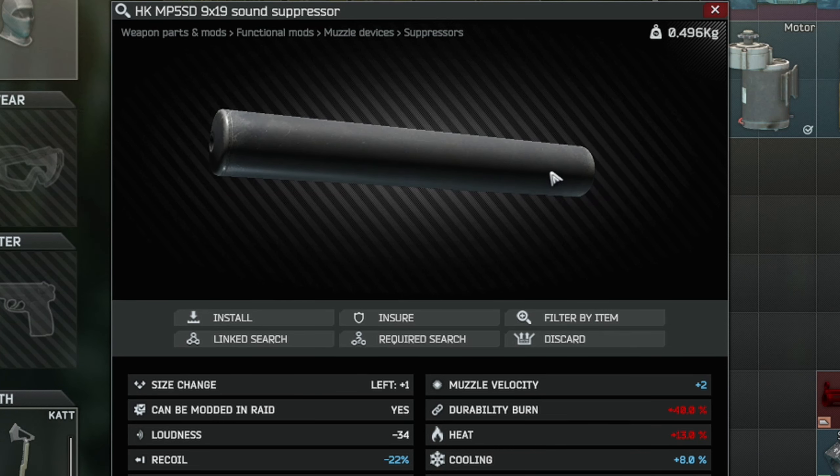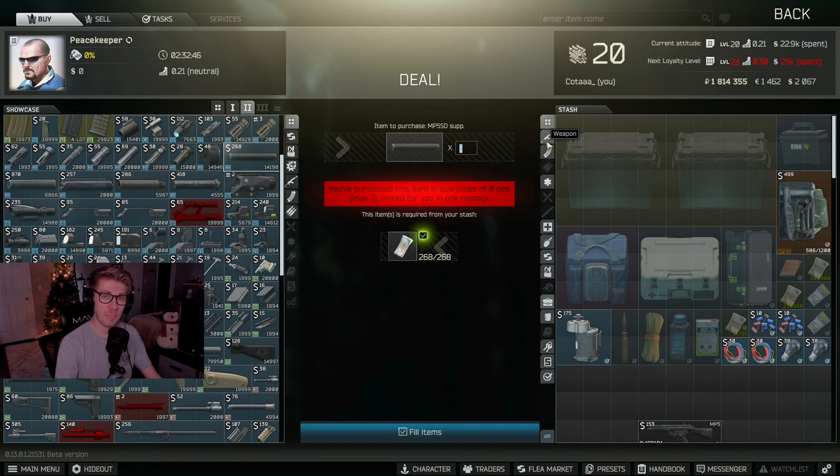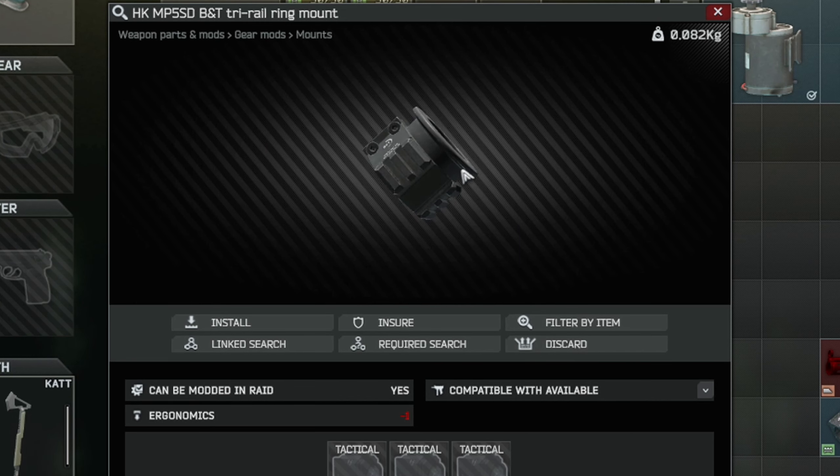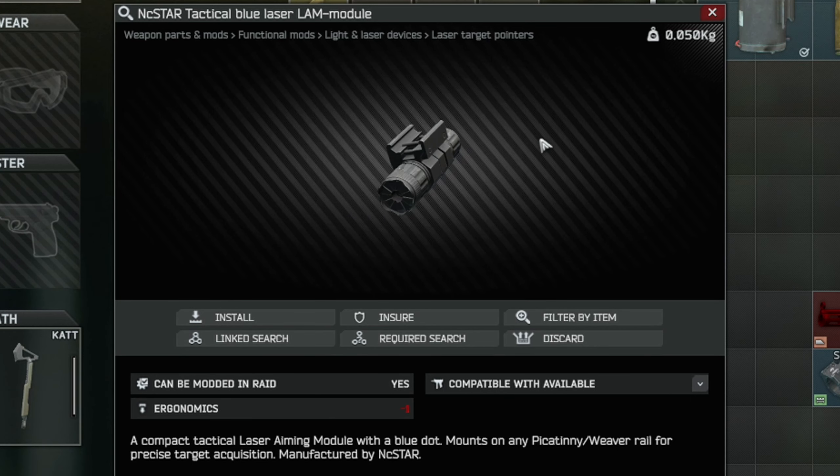Our next piece is the HK MP5 SD 9x19 sound suppressor. This can be found at Peacekeeper Level 2 for 268 USD, or you'll have to find it in raid - there isn't anything on the flea market at this time, but check that if you have Level 15. Our next piece is the HK MP5 SD BNT tri-rail ring mount, also found at Peacekeeper Level 2 for 43 USD.